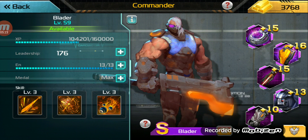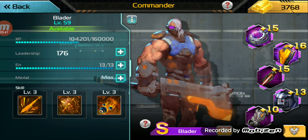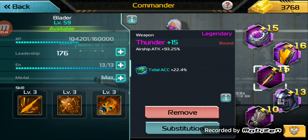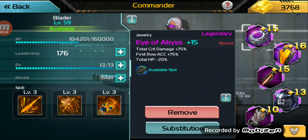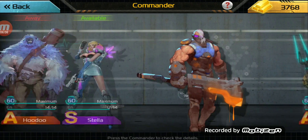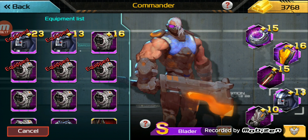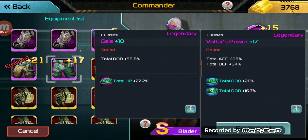Blader is one of those commanders you can run dual Skywalker on. Call of the Hunt stacks attack, accuracy, and crit — if just two Call of the Hunts go off, that's 120% crit, meaning every single attack will crit 100% of the time. His accuracy also goes up by 120%, and his attack buff is like having a free Thunder just from that skill. For the chest piece, the Creator is necessary — a Black Knight will do, but Creator helps his survivability.